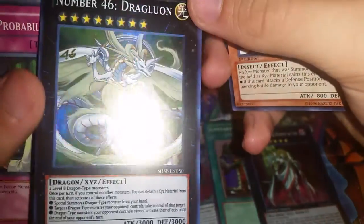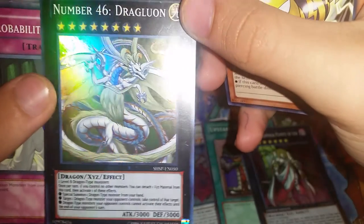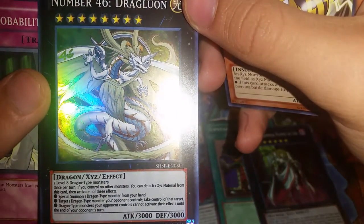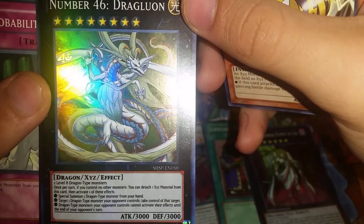Number 46 Dragulon just keeps getting better. It's not too valuable but it's really cool with a Blue-Eyes deck. It has two Dragonic attack monsters. Once per turn, if you control the monsters you can detach one Xyz material from this card and special summon a Level 1 Dragonic attack monster from your hand.